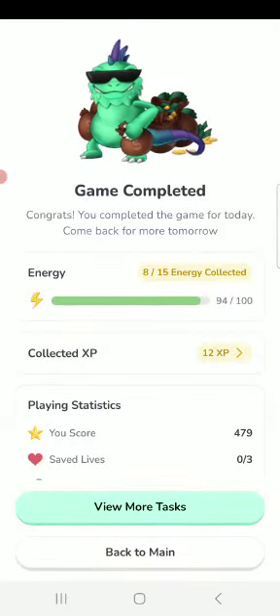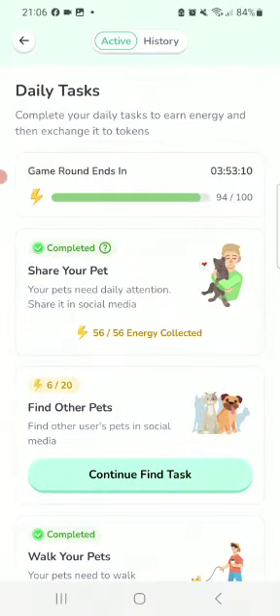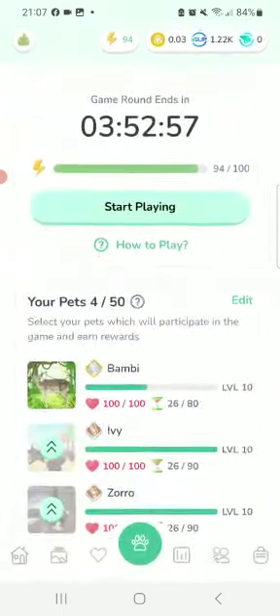Okay guys, let me show you how to claim your money and how much we earn. We've earned 8 out of 15 energy and also collected 12 XP. You can see my energy is 94 out of 100. This means I'll be getting 94% of my payout. My animal is fully healed, so now we're going to the wallet.